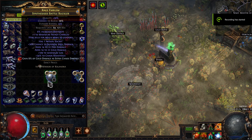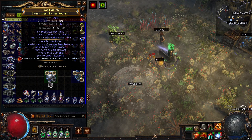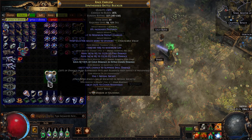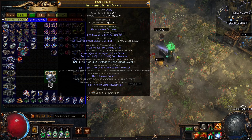I made this shield yesterday for my Flicker Strike build in standard. It's a plus one max frenzy charge synthesized shield with one abyssal socket that only drops from delve, and it also has 30% legacy suppress.